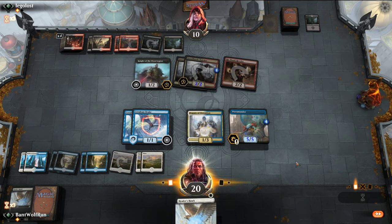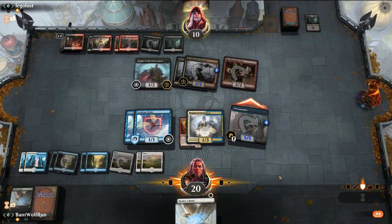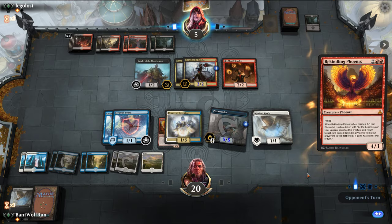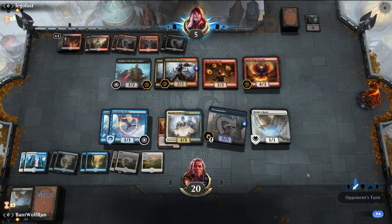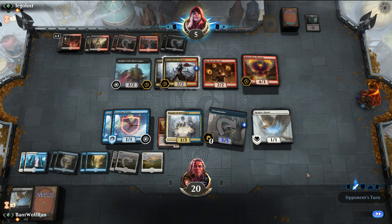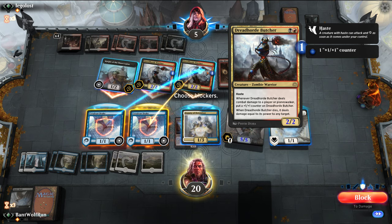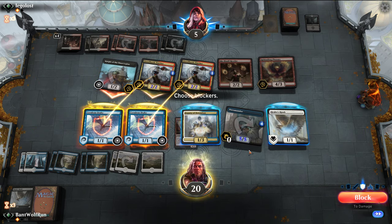We'll just block the two Dreadhordes and block the Knight here. They need like Fry, or a Rekindling Phoenix does it. That was a good draw by the opponent. So we can block one of these — they shoot down something. We can attack in; they're forced to block the Pteromander. They take three.